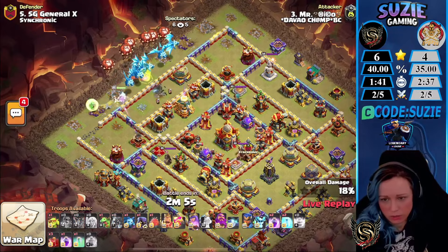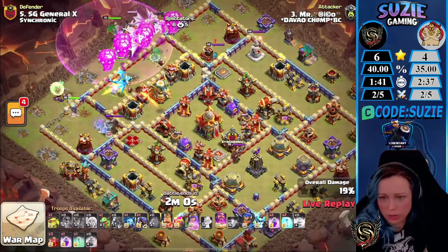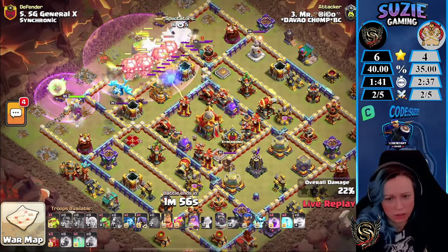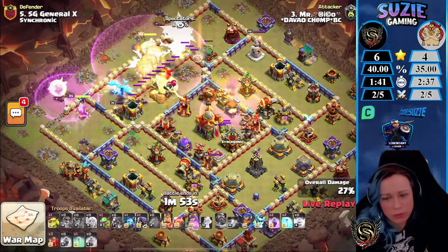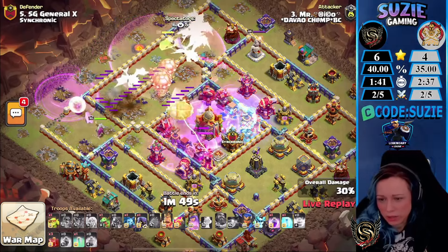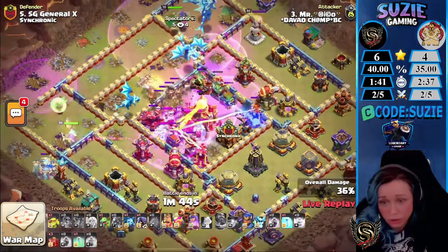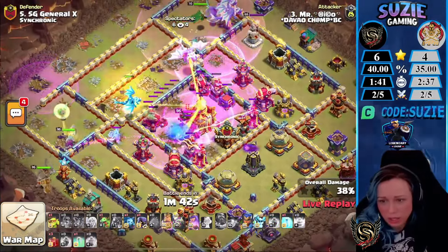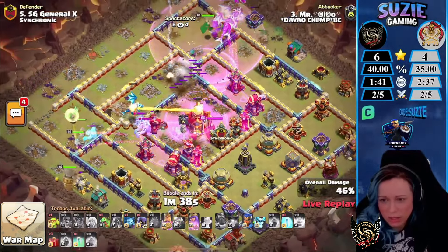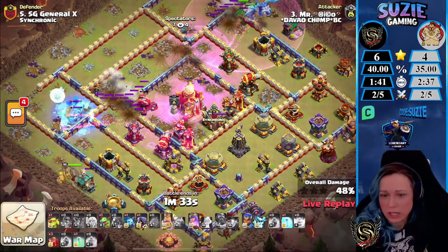Starting with the E-Dragons — the Queen is going back, she'll go for the X-Bow. They're sending the blimp for the Town Hall, so the Warden ability any second. Interesting Rage on the Queen. The Queen is fighting against the enemy Queen, destroying one of the sweepers. The blimp should be landing — using the Yeti's Tornado Trap was triggered. I hope he can get the Town Hall down — oh no, it's not happening, the Town Hall's pinned up and now he's in trouble.